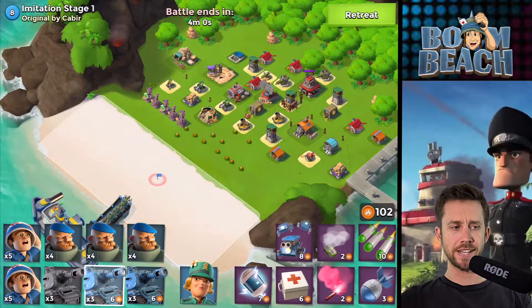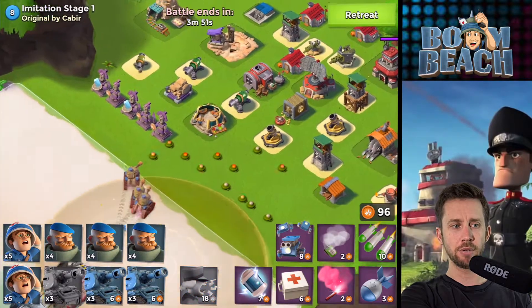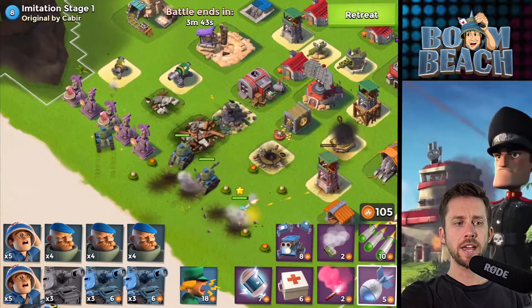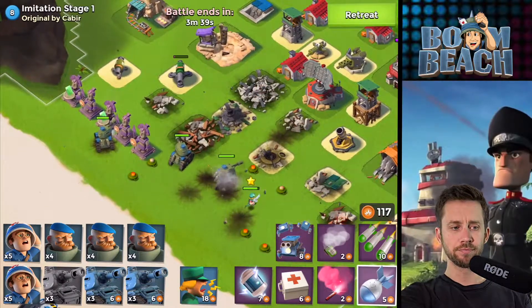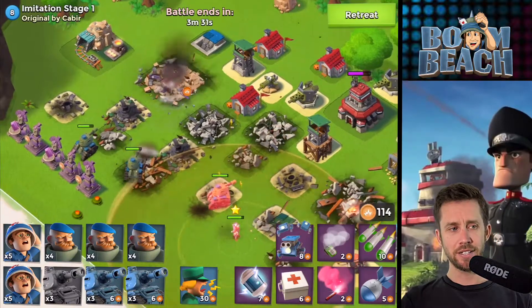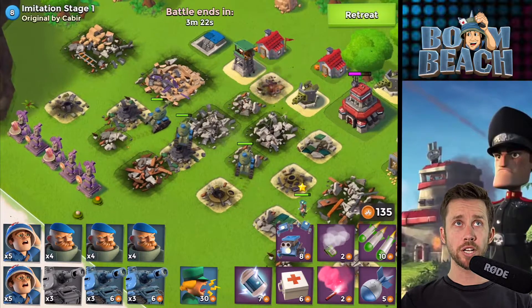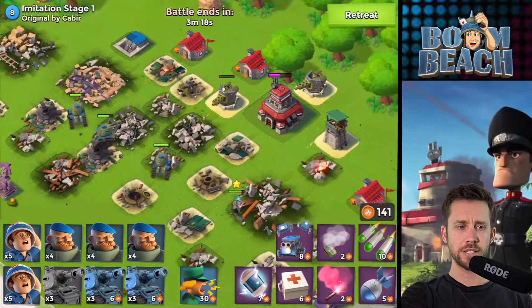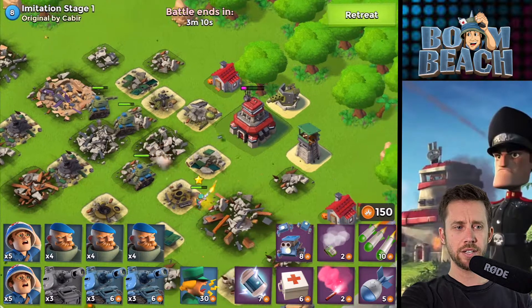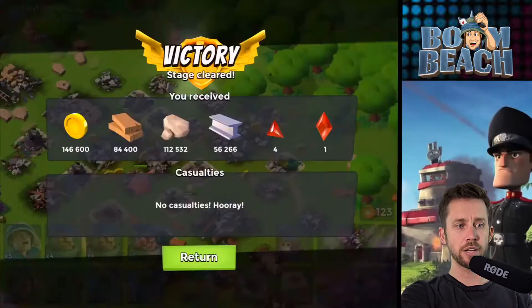It's pretty much a cake walk — I bet you just one set of tanks could take out this building here. Let's just let them do it. We'll let Brick out too so she can kind of get them to hurry, and we'll instant them and see what they can do. I probably should let a medic out just in case those cannons pop my tanks, but this is pretty much a cake walk. We'll let the three tanks do the work here. We'll get Brick to battle order these tanks and let them kind of have some fun — it's the Hammerman Imitation stages.